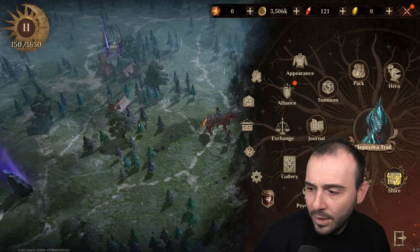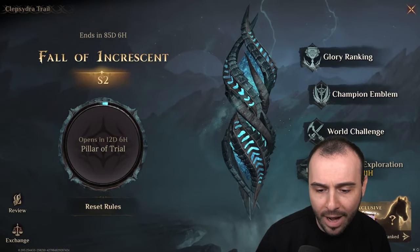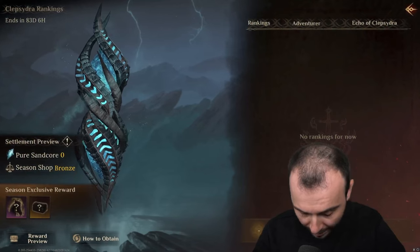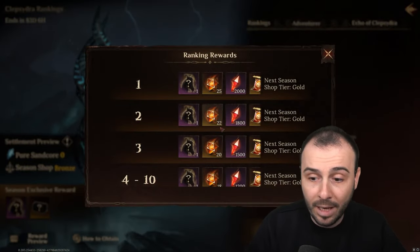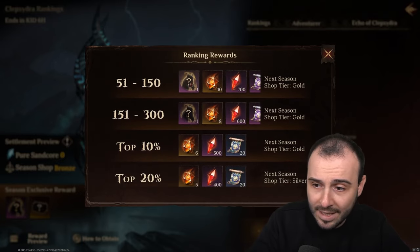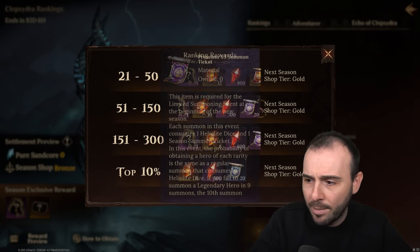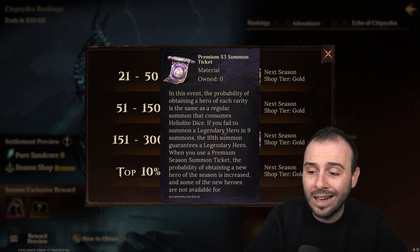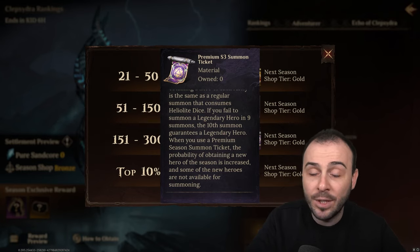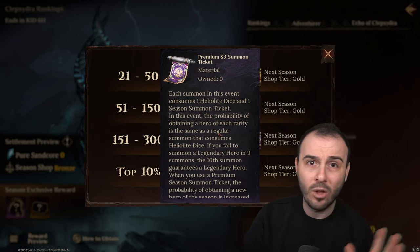What does the new Season Reset get you? You get the seasonal shop with the currency you farm for the entire season. I actually ranked number 69. You get the rewards based on your actual ranking. Right here, being top 150 for last season, you'll get a mount — the flaming horse — Heliolite dice, Wiremarrow, and scrolls. This will allow you to summon legendary heroes with a mercy of 10 dice, which is huge. It has a reduced pool of heroes — if you get epics, you'll get some new legendaries and some old ones, but not all champions.